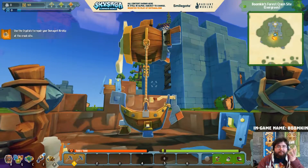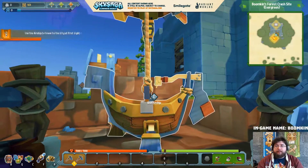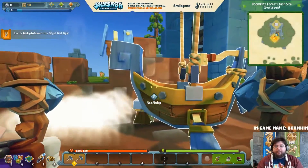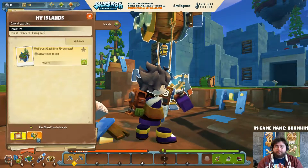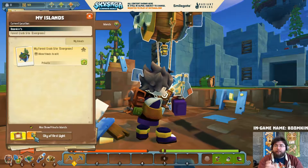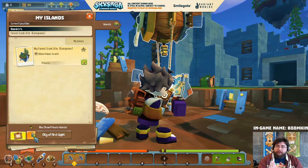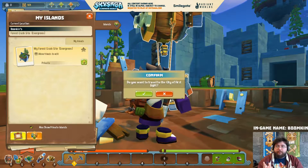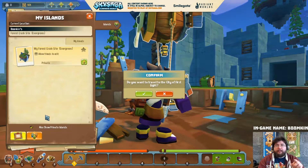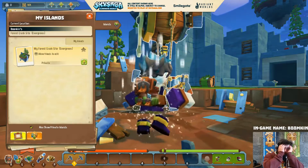It's saying use the airship to travel to the City of First Light. Down here guys, previously you'd have a little list here but it's not there anymore. Now it's down here - City of First Light. There's a prompt now because previously it just clicked and sent you off, so you might accidentally get sent somewhere you didn't intend.